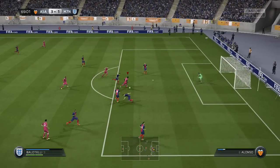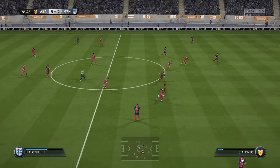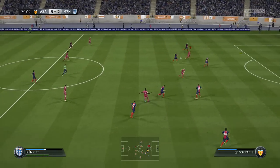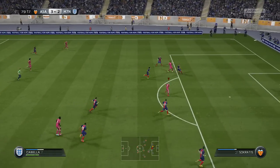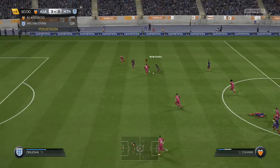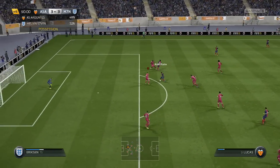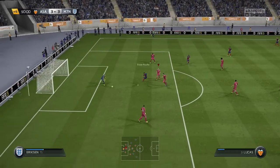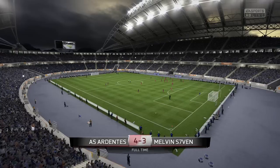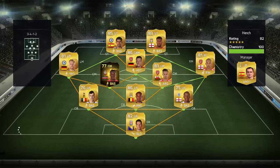Then a lovely layoff from Remy, great piece of skill from Balotelli — turns inside and it's 3-2. Then Balotelli finds a lovely ball through to Remy who heads it down for Remy Cabela, and he slots it past the keeper to make it 3-3. Then my opponent gets another chance in the 90th minute, gets the ball back as Lucas and somehow slots it in off the post. So he does win that 4-3, but as always, all that matters is the match ratings at the end of the game.